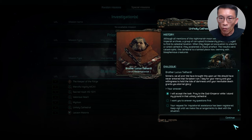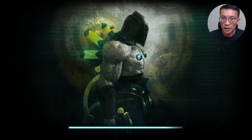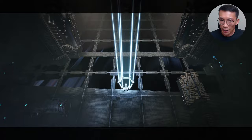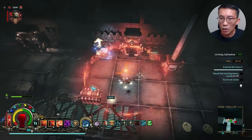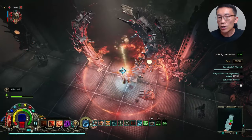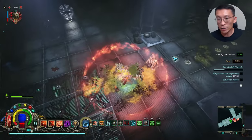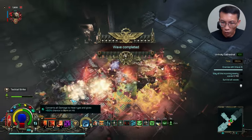Hello my friends, welcome to another episode of Warhammer 40,000 Inquisitor Martyr. My name is Wilfred. Every time I try to build a character with the gear as well as the passives, the ultimate test is really the Unholy Cathedral, to see how strong my character is, because in order to complete it within the 10-minute time frame you have to have a certain level of mobility as well as the ability to down enemies really fast. This is for my Battle Sister at level 100 tackling the Unholy Cathedral.